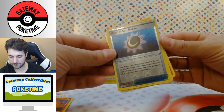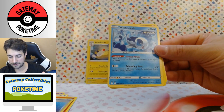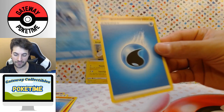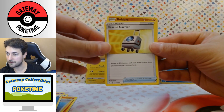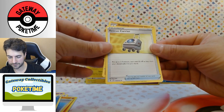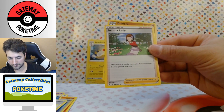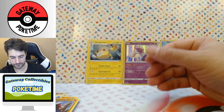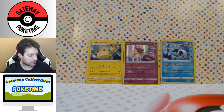We have a Litleo, we have a Moon and Sun Badge — that's actually really cool, reverse holo. And Wishiwashi — I literally got that in the last stacking tin, that sucks. Rescue Carrier, kind of cool — it looks like a carry-on for a dog or cat on a plane. Aroma Lady and a Buldur. You can put your Pokemon in that too.